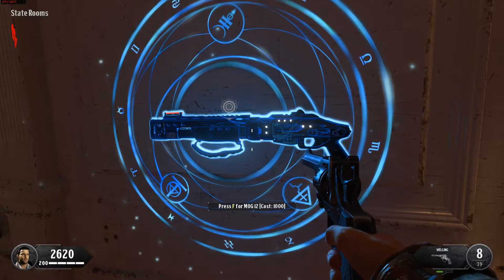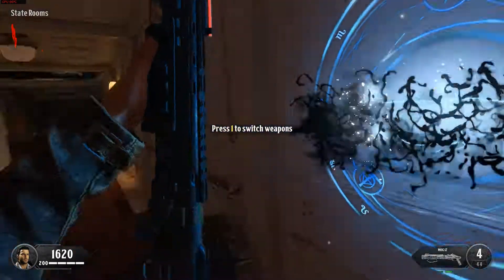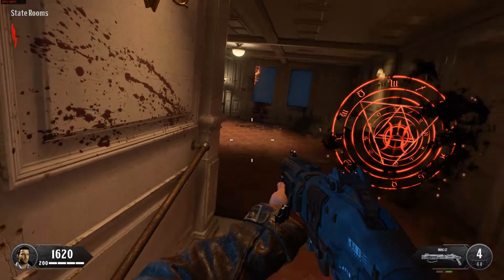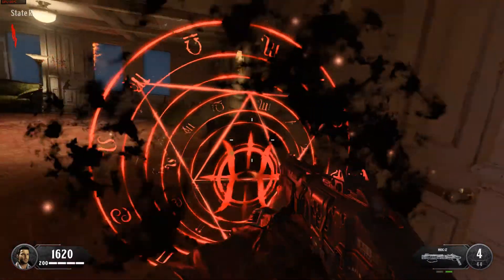Points are your currency. You can switch between the different weapons you have equipped. Now that you know how to use your weapons, try to clear out the zombies in this room.